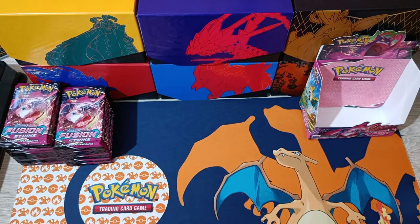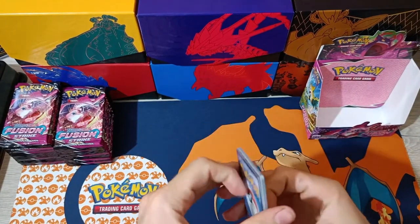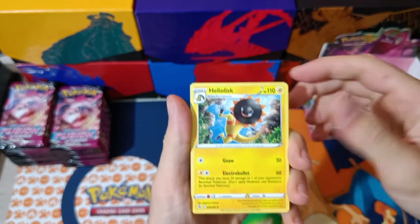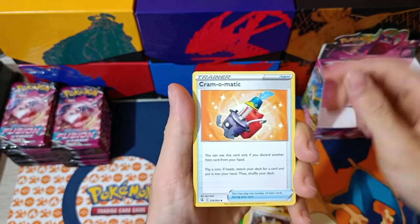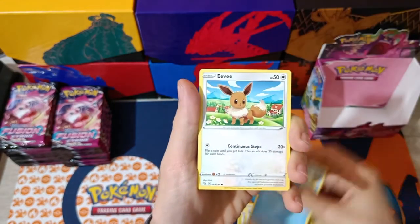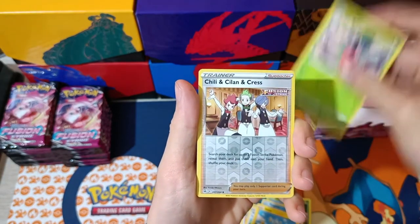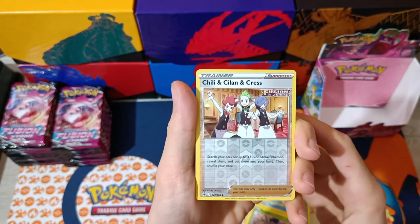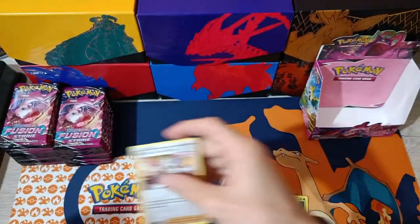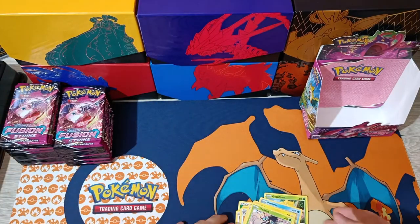Pack number three. A Leaf Energy, Heliolisk, Dunsparce, Cramorant, a Gossifleur, Panpour, Panpour, Eevee, Shinx, Shelmet. Reverse is Chili, Cilan, and Cress. And we have Luxray Non-Holo.